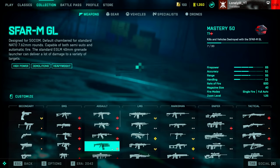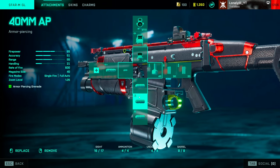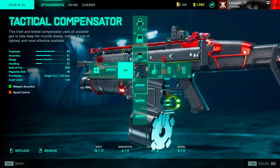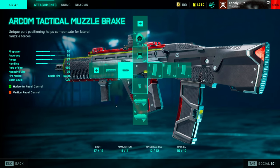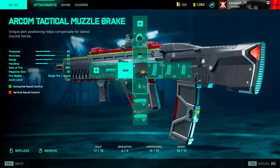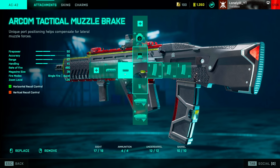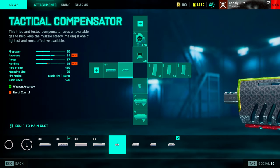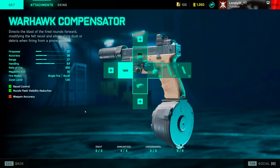For honorable mentions: the SFAR is absolutely the best long-range AR in the game — fill out your grenade launchers, high-power extended magazine, and tactical compensator for accuracy. Another god gun, especially on controller, is the AC-42. I currently run a muzzle that gives horizontal recoil control, which is important on a burst gun. But on controller you can just slap on the tactical compensator, since controller automatically gives you 25% reduced recoil in all directions, making the gun super strong.